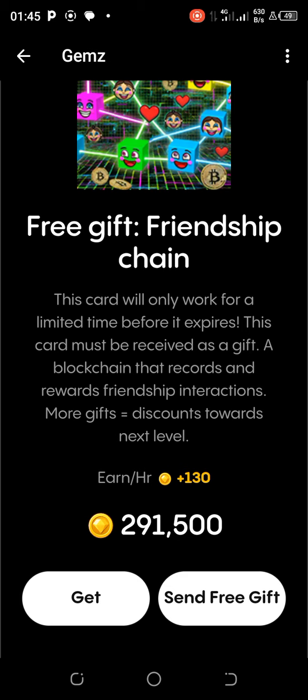If this card hasn't been sent to you, you'll see two buttons. If it hasn't been sent, you need to send it to a friend first, then request that friend to also send it back to you. Once they send it back, you can come back and tap Get.